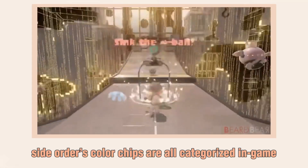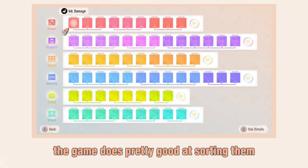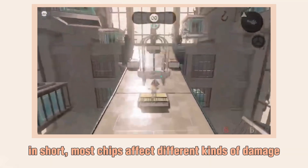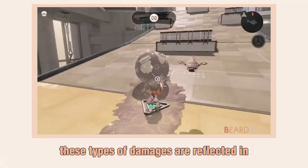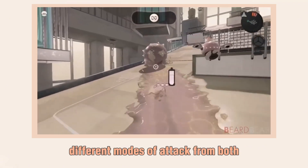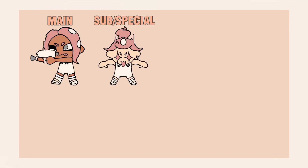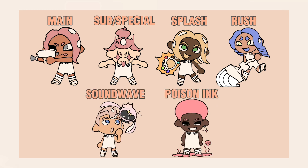Side Order's color chips are all categorized in-game based on general abilities. The game does a pretty good job at sorting them, but the specifics aren't fully explained. In short, most chips affect different kinds of damage, and these damage types are reflected in different modes of attack from both the player and Pearl Drone. These categories are Main Damage, Sub and Special Damage, Splash Damage, Rush Damage, Soundwave Damage, and Poison Ink Damage. In this video, I'll go over what each type applies to and what chips affect them.